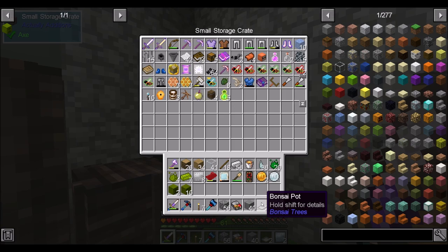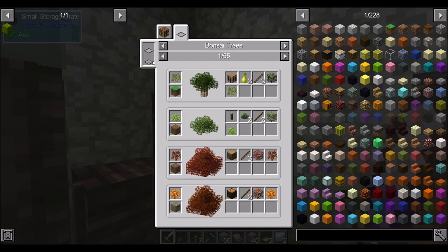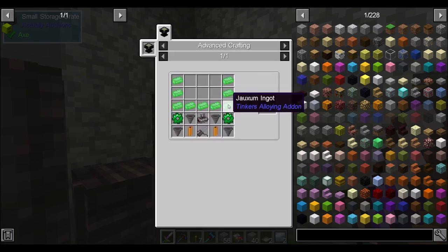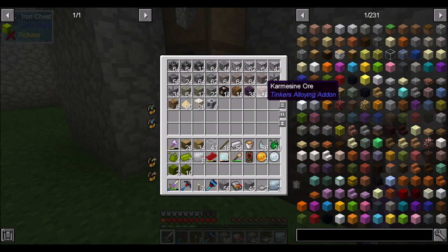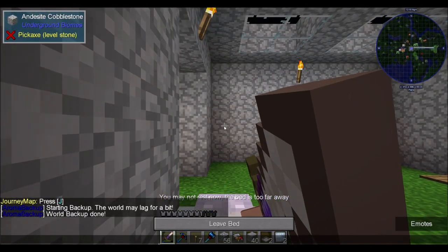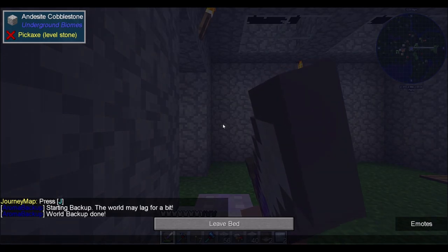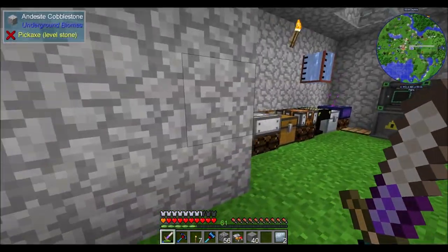The hopping bonsai plant is the one that you can automate. The regular bonsai plant you have to walk over to and right-click every now and then — and I give a big thumbs down on that. Hopping bonsai is a little bit more effort — it might be attainable right now. I think I have a lot of the things like Triberium, Joxum, and Karmacine. We have a little bit of Joxum too. So we have a little bit of the resources we need, and I could probably pull off a hopping bonsai right now. But not now — we'll check it out later.